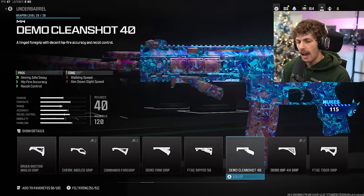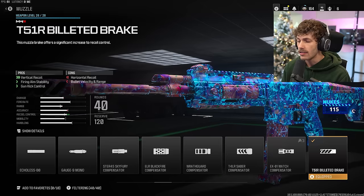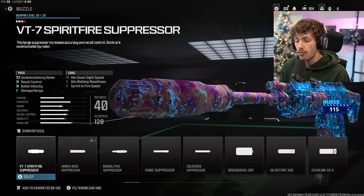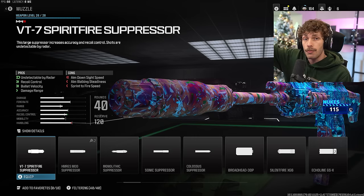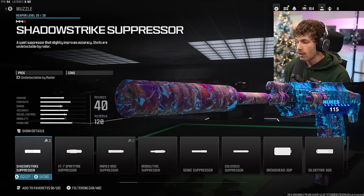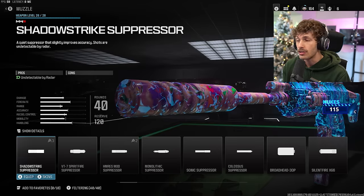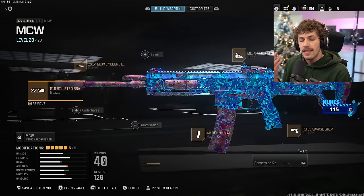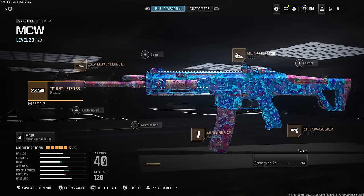If you want to run a suppressor, which in this game hides you from the radar so you don't show up when you fire and enemies can't hear you, I would add the Shadow Strike suppressor — there are no cons and it keeps you off the radar. Overall that is a pretty good build, but this one is going to be my favorite MCW build.